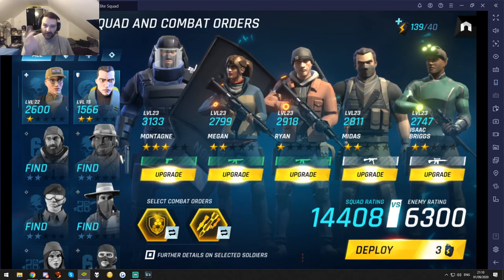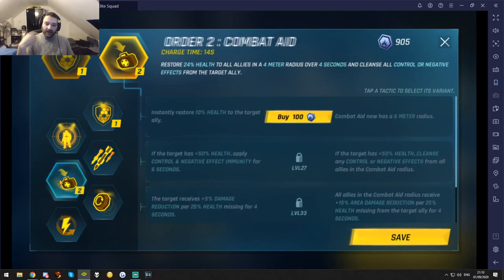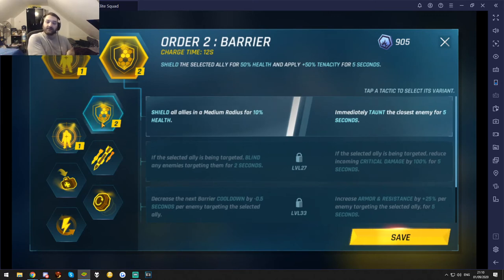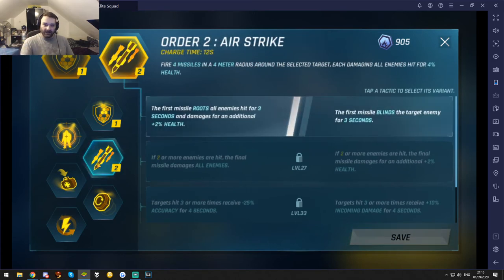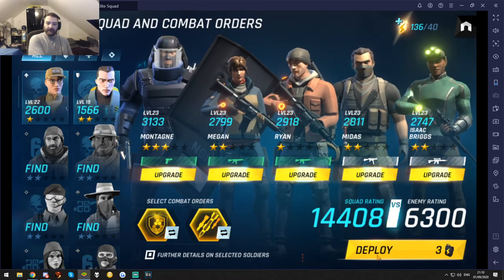This is where you can select your Combat Orders. A Combat Order is: if your squad has a lot of DPS but no real healing or protection, you can throw out Combat Aid or a Barrier to help your DPS team survive a little bit longer. If your team is all about survival, lacking DPS, you can throw out things like Focus Fire and Airstrike. So you can somewhat tailor your commander's abilities to go with the squad. Let's click Deploy — ready for battle.